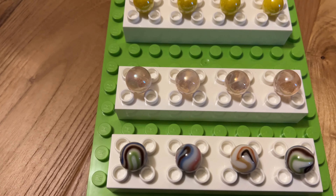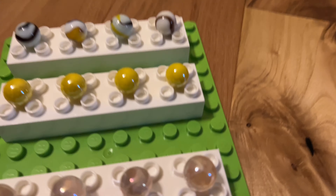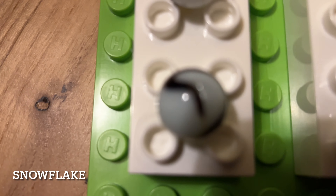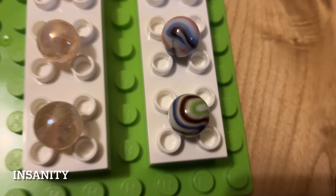Before I explain how it works, I think we should go over the roster. As you can see, we have four competitors, which each have their own team, with each team containing four marbles each. Let's take a quick look at our competitors: we have Snowflake, Lemonade, Nebula, and Insanity.